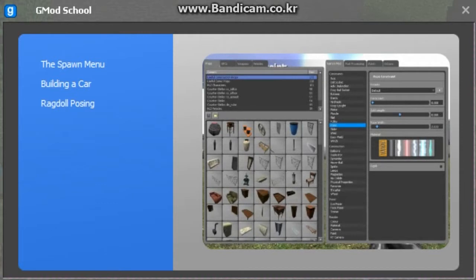The spawn menu pops up when you hold down Q. The left half is used to spawn stuff, and the right is used to select and configure the tools that you use in the game.